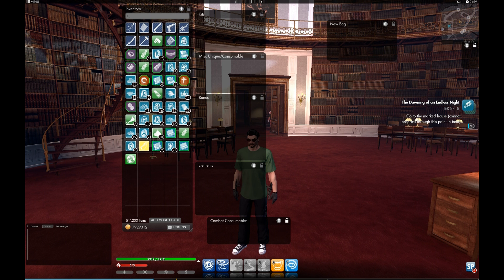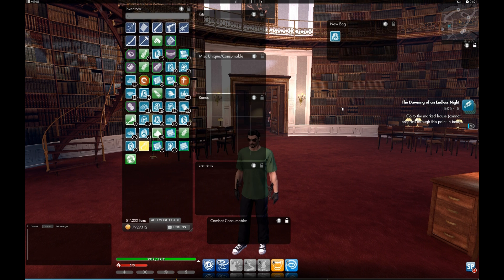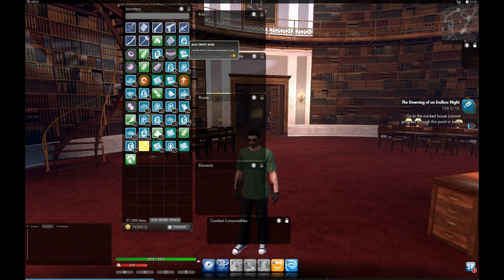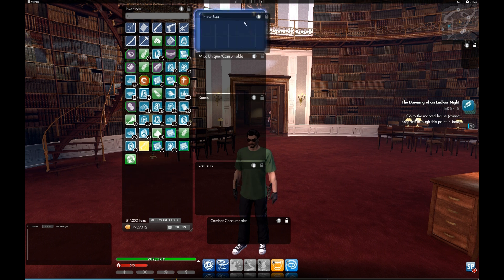You'll notice that I'm at 51 of 200 items, and if I move something into a bag I'm still at 51 of 200 — all of these inventory windows are considered part of my inventory, so nothing crazy is going on. If I create a new bag and don't want it, I can hit the trash can, confirm deletion, and the things in it just get dumped back into general inventory.